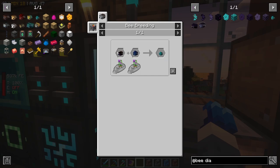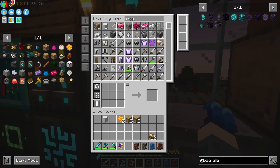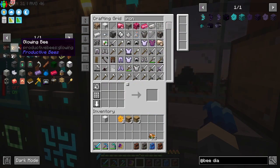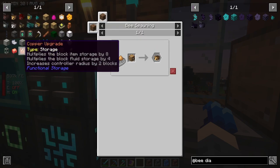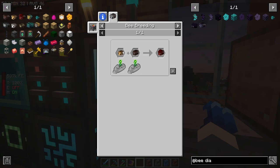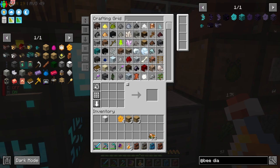The ender bee is going to require going to the End — I haven't done that yet, that requires a dragon fight, and that is not happening when only one of my mouse buttons works. But we can go grab the glowstone bee from the Nether and get started on trying to get the chocolate bee. I'm also going to want glass — and I don't have much glass or sand right now.